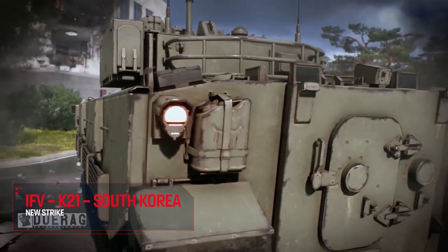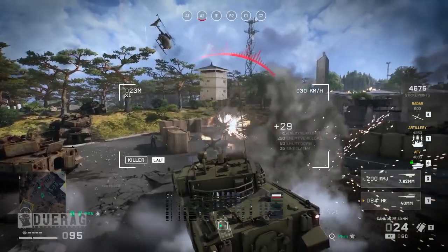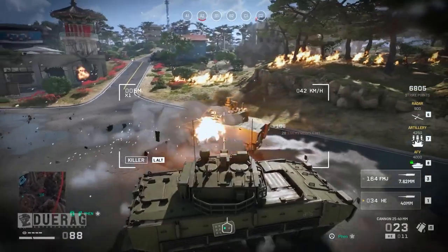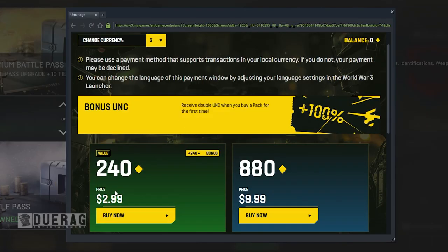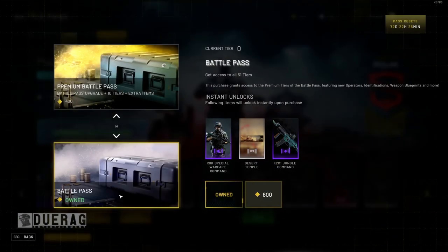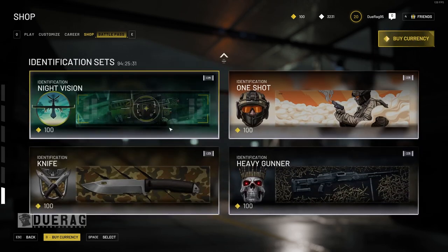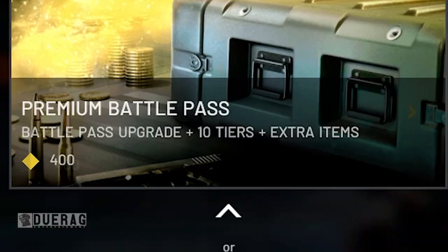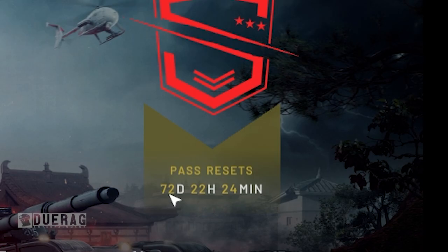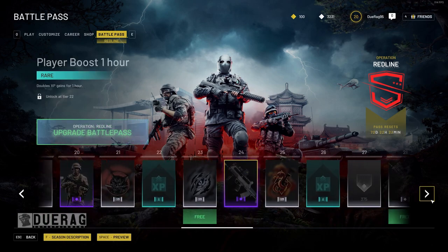I'm not entirely sure if you unlock these in-game or via the battle pass. I think this is the first time they've talked about a battle pass, and it just doesn't feel earned. It looks like I already have the battle pass unlocked — upgrading to the premium costs essentially $3 to $6, though I could be wrong. It might be in the ballpark of $20 to $30. There's decent stuff to grind for, but it goes up to 51 levels, and with the upgrade adds another $10. It lasts 72 days, which is just over 2 months.